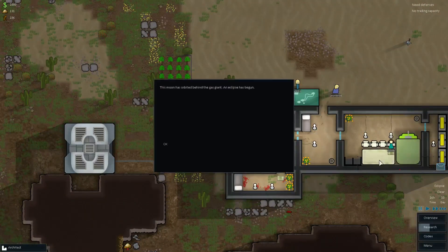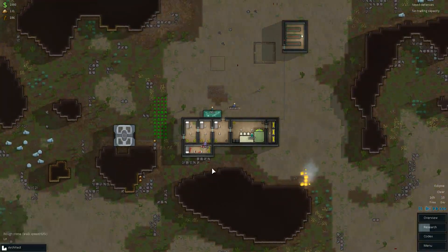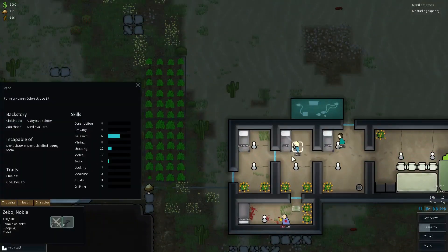An eclipse has begun. If I had solar energy, that would be off right now. However, I've got geothermal energy, so I'm totally fine.